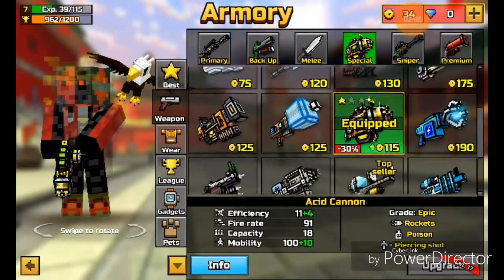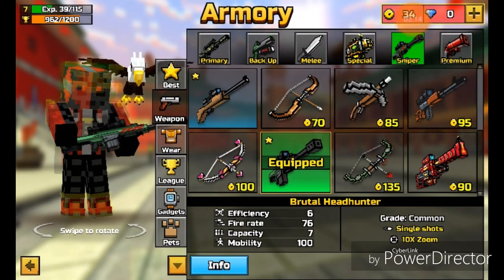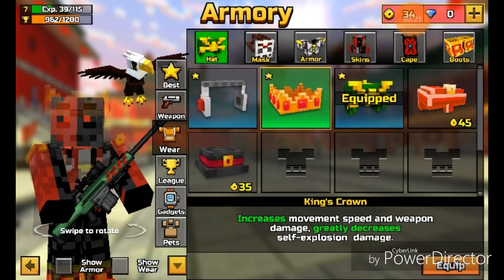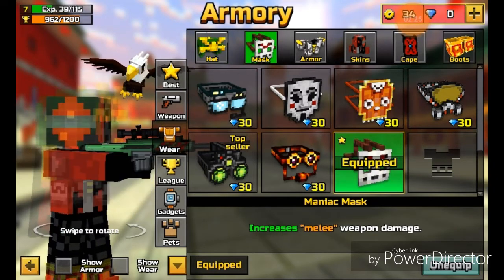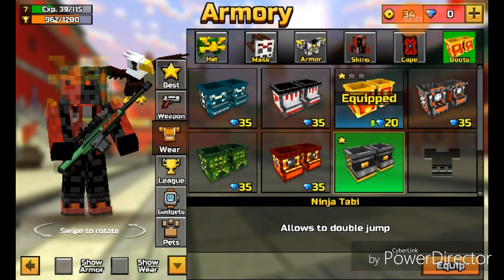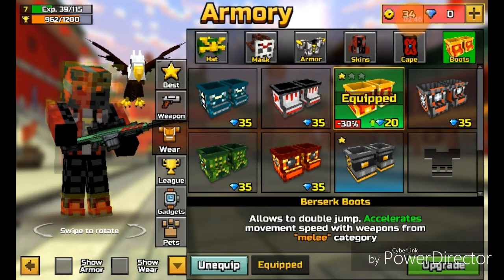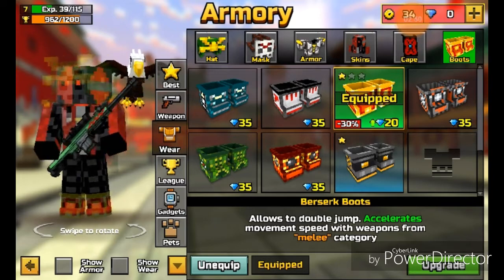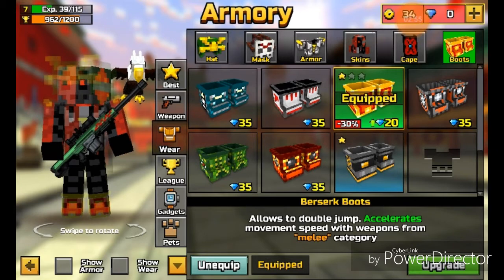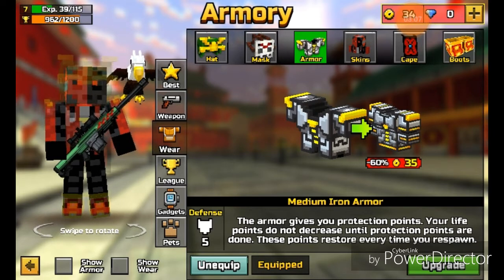It's a pretty good gun. I also unlocked this sniper rifle, the Brutal Headhunter, which I did have before in another playthrough but not on my channel. I unlocked this mask, I unlocked some skin, and I unlocked these boots — the Ninja Tabby boots. They allow you to double jump but also accelerate movement speed with weapons from the melee category. I got them for free — like 3 diamonds per spin, which is pretty sweet. I ended up getting the light iron armor, and then it upgraded to the median iron armor. Both times I considered paying 35 gold to upgrade it, I got it for 3 diamonds. That is freaking hype.